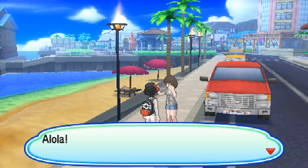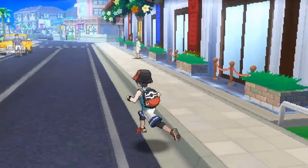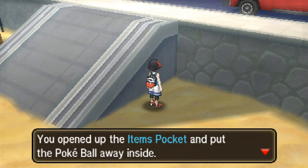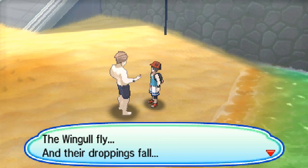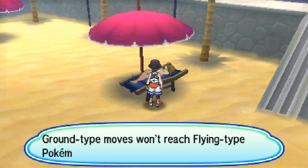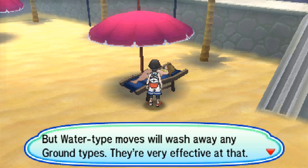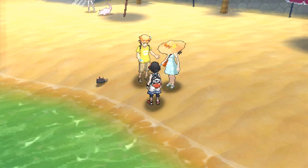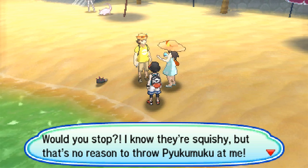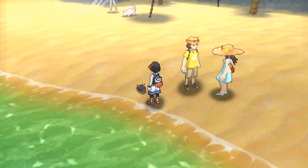An NPC on the beach is napping and sleep-talks about type matchups: 'Ground-type moves won't reach Flying-type Pokemon, so they don't do any damage to them. But Water-type moves will wash away any Ground types.' Then someone throws a Pukumuku at me. 'Would you stop? I know they're squishy, but there's no reason to throw Pukumuku at me. Throw a Pokeball if you must throw something.' Don't throw living things! I guess this is a Pukumuku. I'm gonna push him in the water.